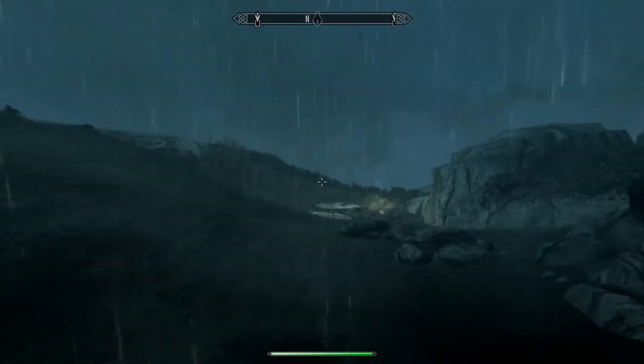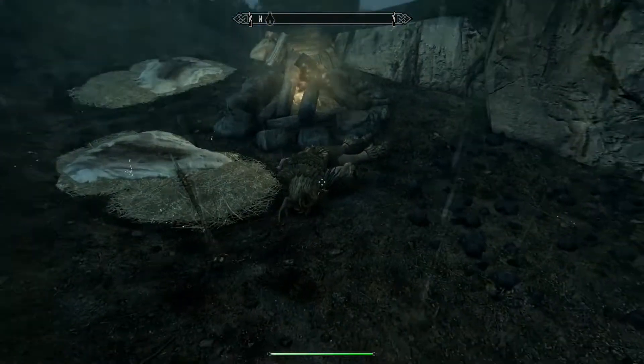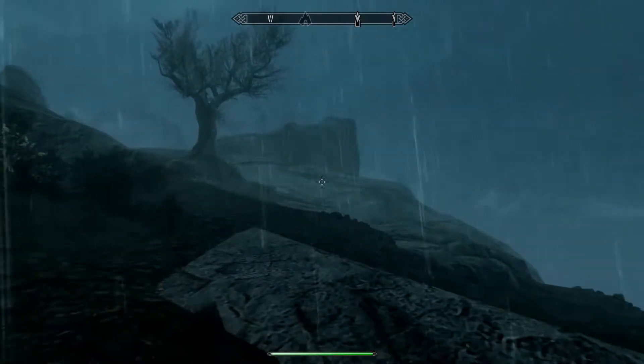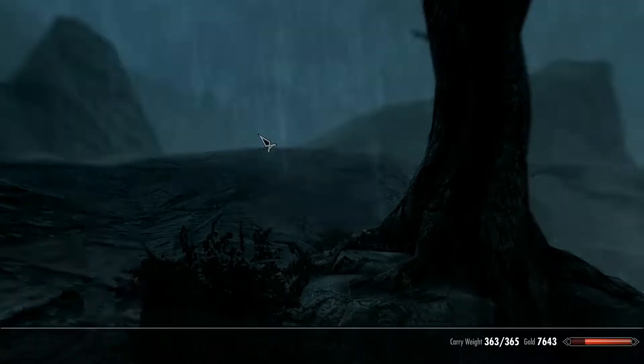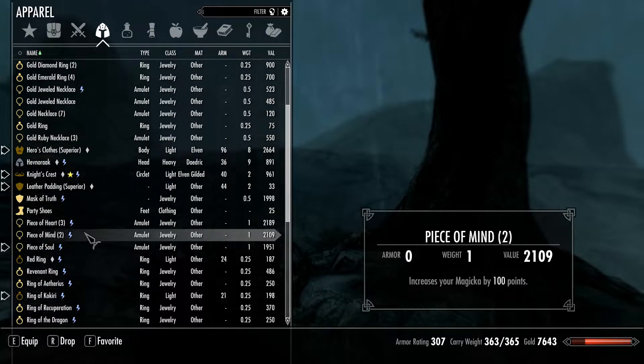The two glass armors I have have weaknesses that I don't think I should use. Weakness to Frost is not helpful. General weakness to Magic isn't helpful either. Although the Farron glass armor gives me resistance to both of the other ones. I actually put them both away.